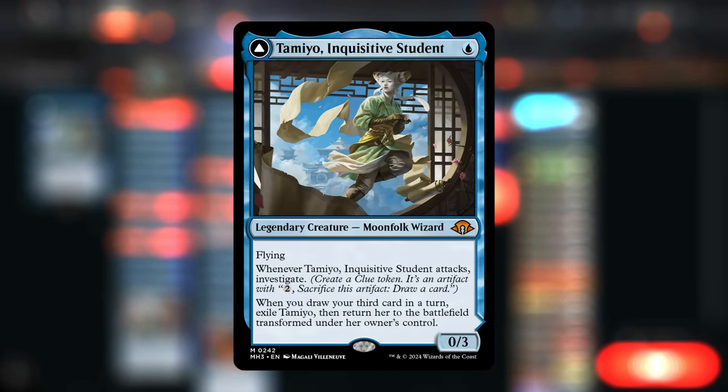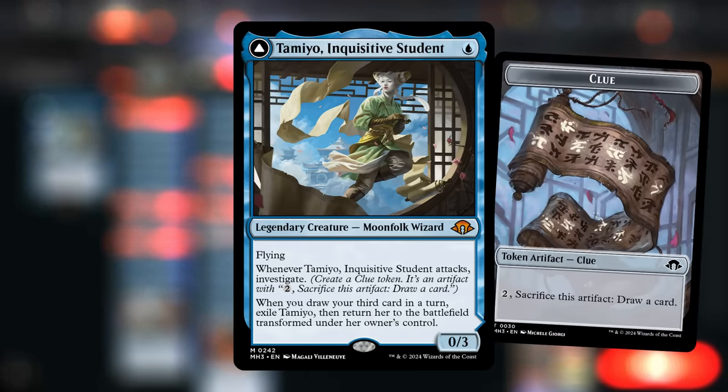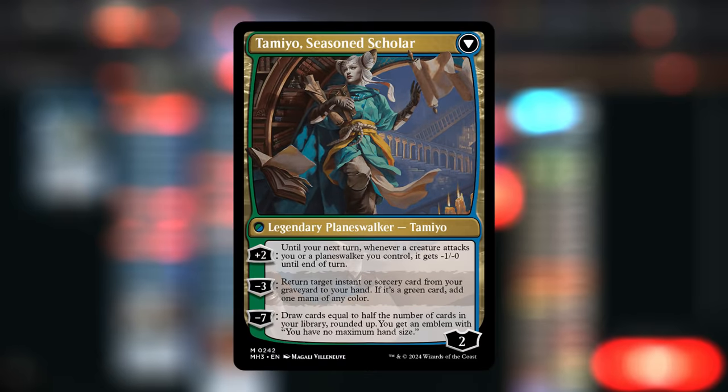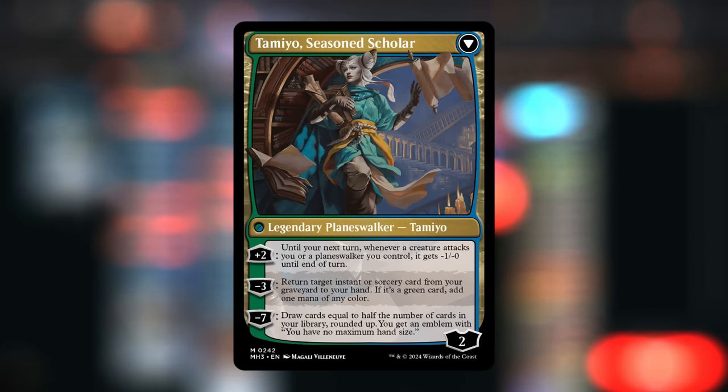This one-mana 0/3 is flying. Whenever it attacks we investigate, so we get to make a clue token. Whenever we draw our third card in a turn we can exile Tamiyo and transform it into the Seasoned Scholar, which can immediately plus two, saying opposing creatures will get minus one power when they attack us next turn. Then we can use the minus three to return a card from our graveyard, and at minus seven — the eventual goal — we get to draw cards equal to half the number of cards in our library, rounded up, with no maximum hand size for the rest of the game.